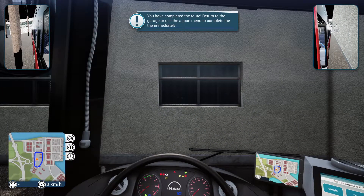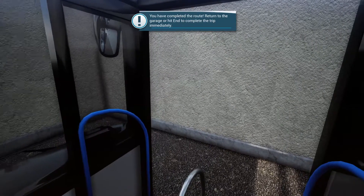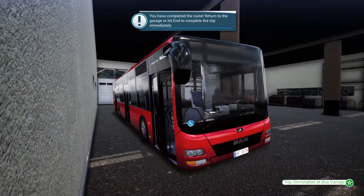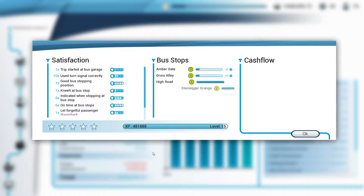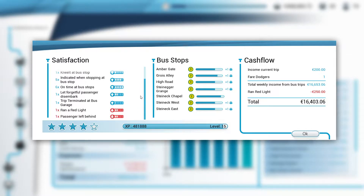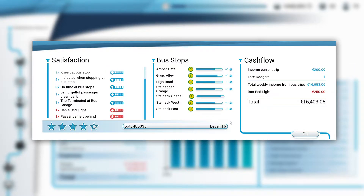That's why we didn't turn off the engine — I forgot to switch off the engine. I was wondering why it didn't activate. All right, cool. Oh, ran a red light — I forgot about that. I mean it's still okay I guess. Level 16 now as well, which is cool.